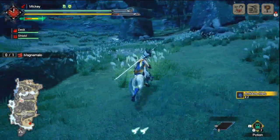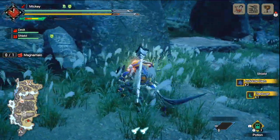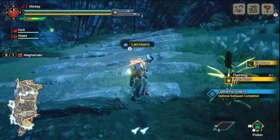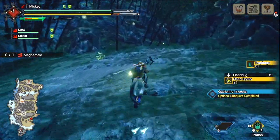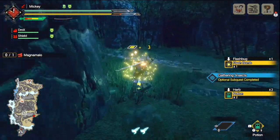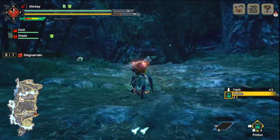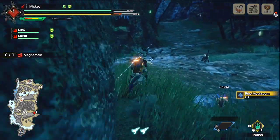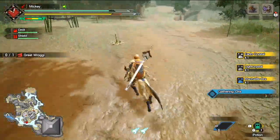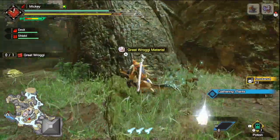When you're out on the hunt, pick up everything that you can — gather items. In the beginning you're not going to have a lot of supplies, so it's best to just pick up everything. Specifically, mine ore spots for iron ore, grab bones from bone piles, pick up honey, herbs, might seeds, adamant seeds — all that kind of good stuff. You don't need to go out of your way, but definitely pick them up because you'd rather have them than not need them.